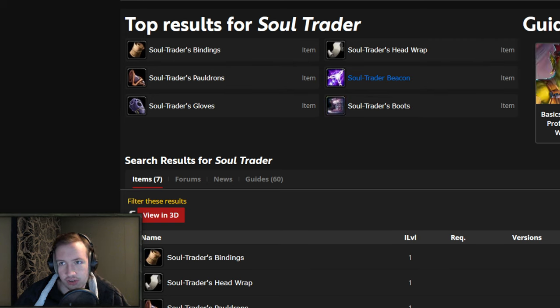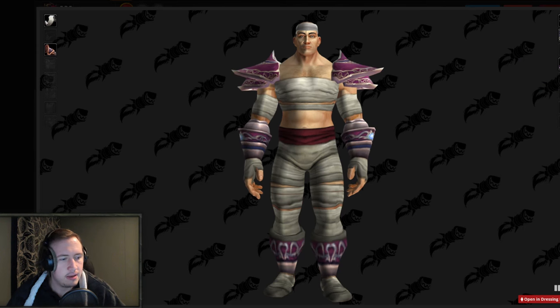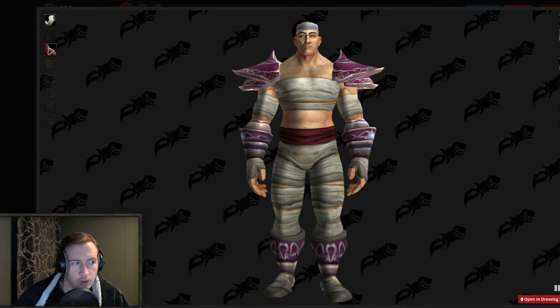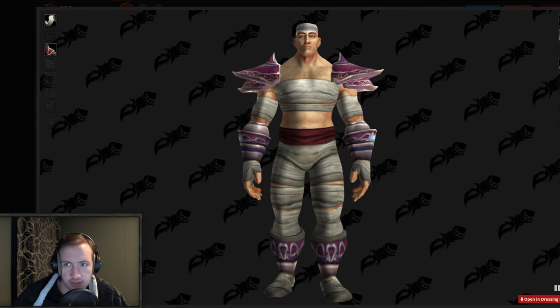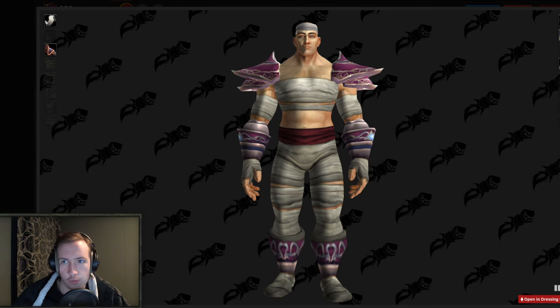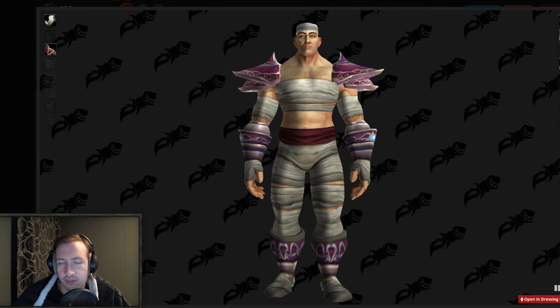If it works out, it's definitely going to generate a lot of gold — especially because this is a very unique appearance not really available from any other transmogs, other than this complete set from this battle pet. You can see what that transmog looks like on a human model — it's a soul trader type of transmog that will be very unique, and if it is in fact transmoggable, it's going to be a very interesting gold-making opportunity both in terms of farming the currency and selling white items, but also as an interesting investment opportunity for patch 10.0.5.